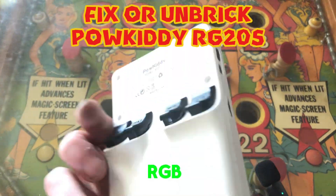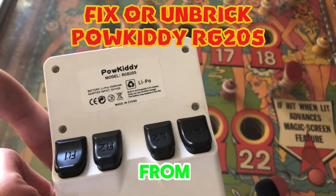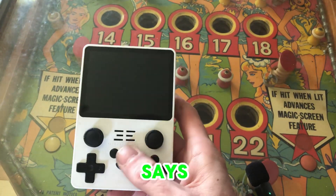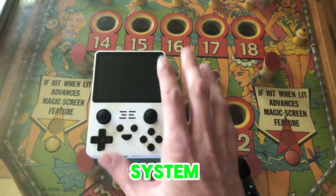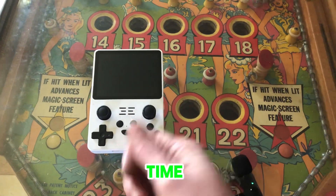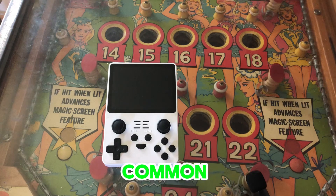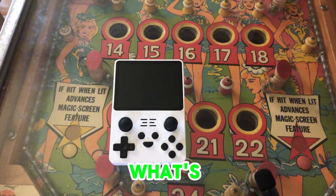What's up? We got this RGB20S from PowKiddy, and at the moment when you power it up it just says low voltage. Tons of games, the system boots up and everything, but every time you click on a game it just kicks you right back out into the menu. I think this is pretty common, so we're going to go through and see if we can figure out what's wrong with it.